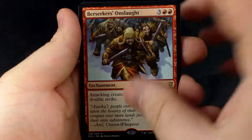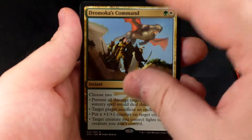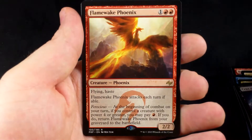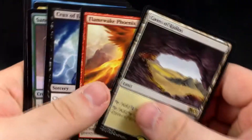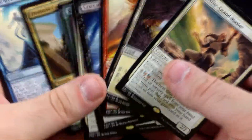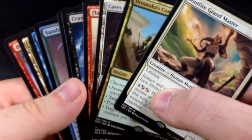Customary to go through the rares of the video. So we had: Berserker's Onslaught, Haven of the Spirit Dragon, Blessed Reincarnation, Dromoka's Command, Sandsteppe Mastodon, Dagotar the Adamant, Soulfire Grandmaster, Crux of Fate, Flamewake Phoenix, and Caves of Koilos. Some pretty good pulls in there. Very happy with the Caves of Koilos, very happy with the Soulfire Grandmaster. Crux of Fate is still reasonably valuable. Dromoka's Command is very very good. Those three cards — Soulfire Grandmaster, Dromoka's Command, and Caves of Koilos — are very welcome additions to my collection.